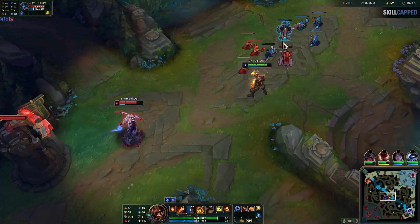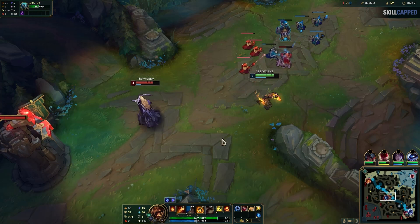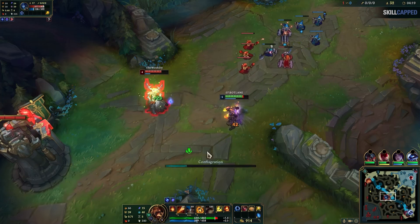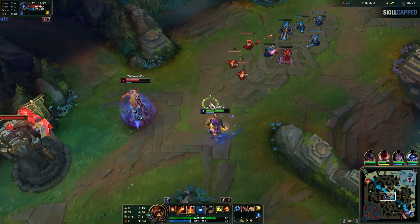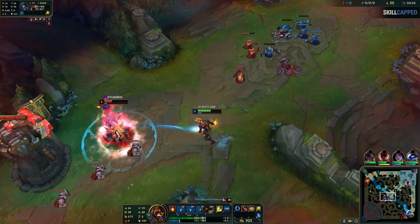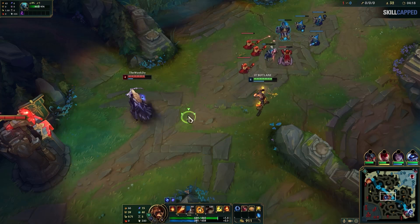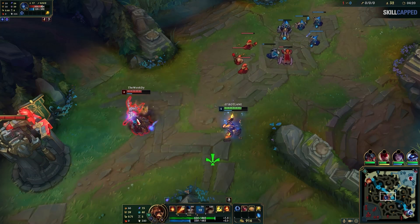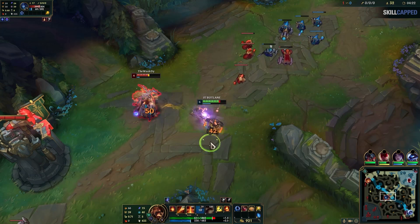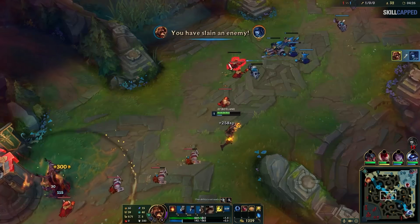Now that I'm level 5 and the wave is trimmed down a bit, I can walk up and zone her completely, especially with the cannon about to die soon. She doesn't realize she just needs to recall and take the lost tier with the bad wave — instead she walks up to auto me, so I hit her with E, then Q using the same concept as before, then follow up with ignite and W for the kill. By freezing, she was forced to make a decision. She would lose something from both options, but she chose to overstay, so now she loses minions AND dies instead of just losing minions if she had recalled.